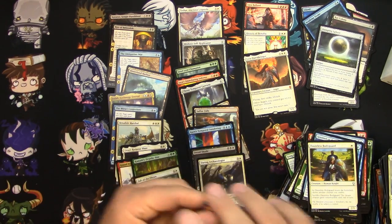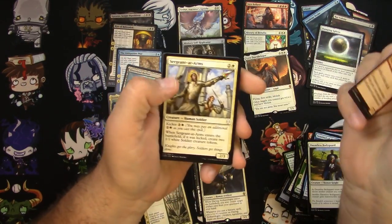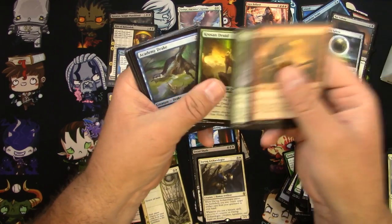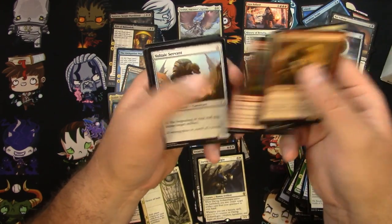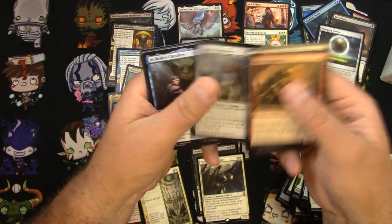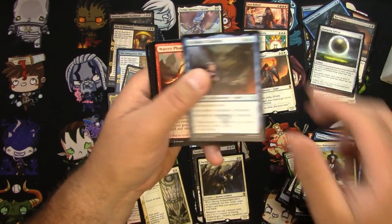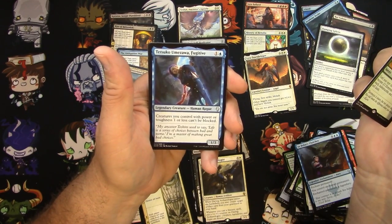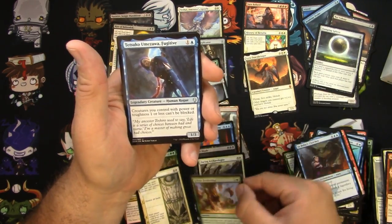I think Lyra is probably the third best card in this set, so we'll take it. Krosun Druid right there. Seismic Shift. Eviscerate. In Bolas' Clutches again. War Cry Phoenix. Sylvan Awakening is the rare. Tetsuko Umezawa, Fugitive.